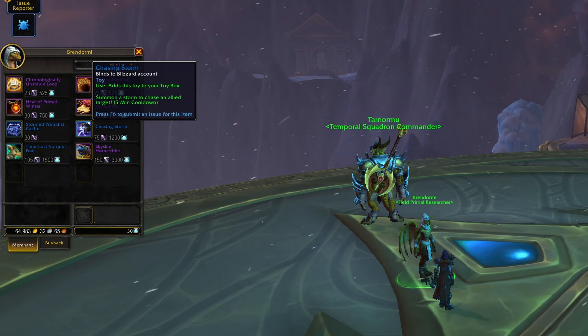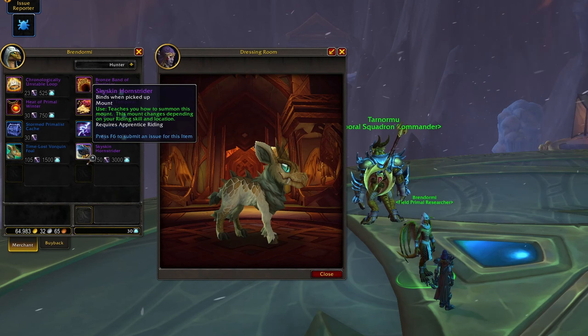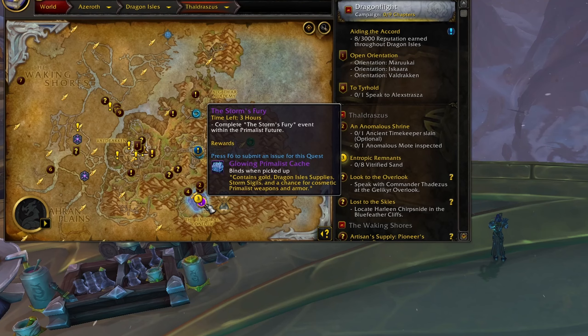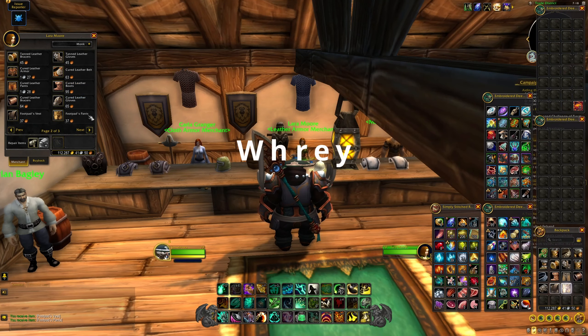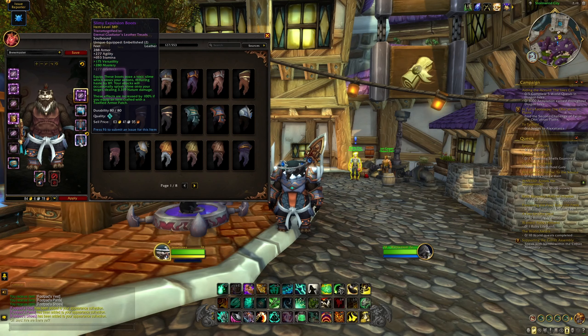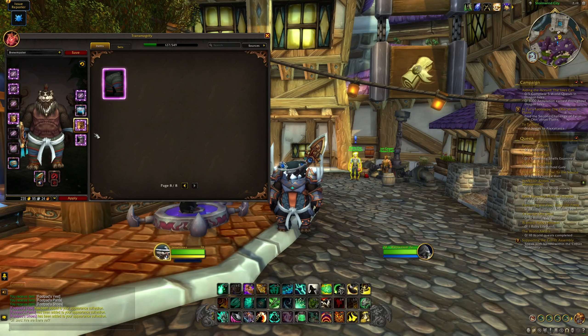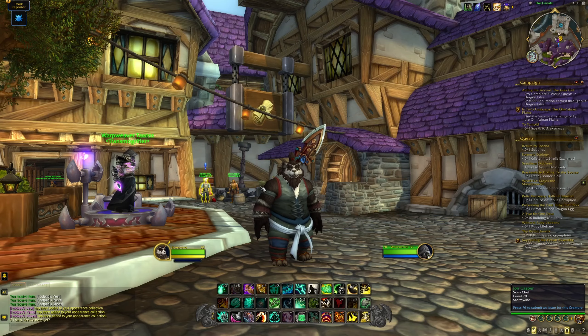Once the little bar fills up, you've closed the portal and you're free to move to another one. These Primalist enemies also drop Elemental Overflow and a new currency called Essence of the Storm, which you can use a combination of to purchase 385 Rings and Trinkets, a crate of Elemental Overflow to use on the old Primal Storms vendor, a toy that summons a storm to chase your friends, as well as an adorable Vorkwin pet and a new Hornstrider mount. There is also a weekly event with weekly loot, so it would behoove you to do it at least once per week.